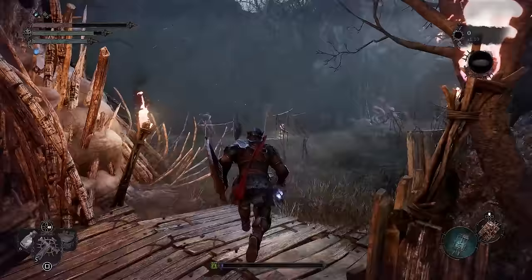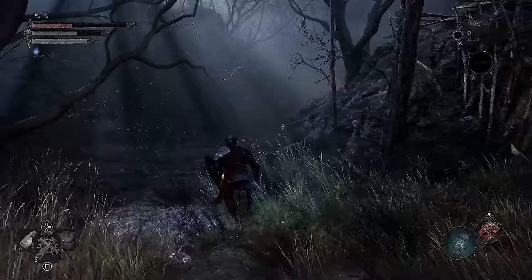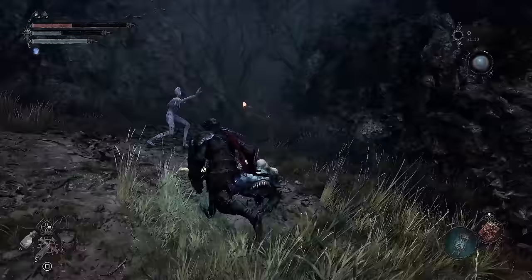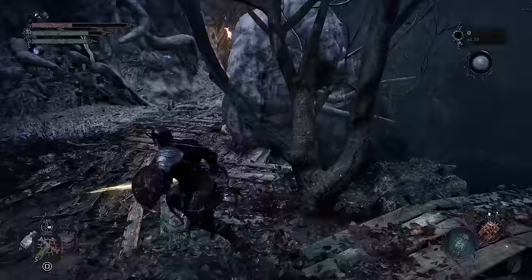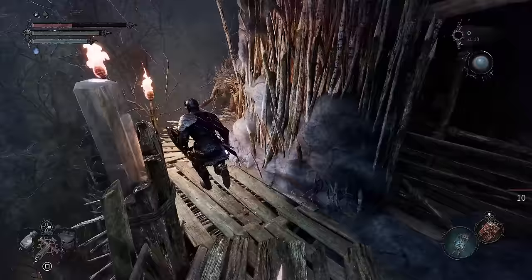From this point simply continue on the path straight forward until you reach a section where you have to go through a cave covered by some vines. Once you do that, keep to the right side, go past these NPCs, and circle around to reach the upper section. At some point you will notice a ladder that unlocks a shortcut, but if you keep a little bit forward you will reach a slight boss area. Once you defeat that boss, this is going to open up the remaining section.